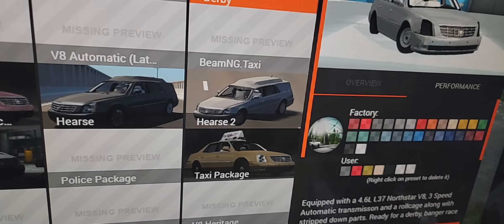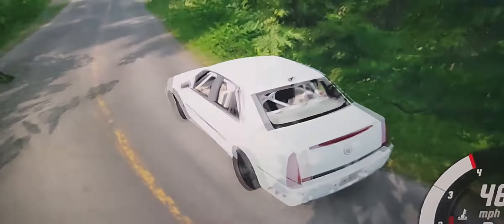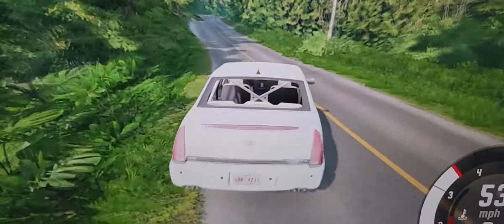Now we have the derby version, equipped with a 4.6L L37 Northstar V8, three-speed automatic transmission, and a roll cage, along with stripped down parts, ready for a derby banger race or fork race. That would be so great if we can do the derby! It doesn't have headlights — that's true. I don't know why they didn't give it some sort of headlights.